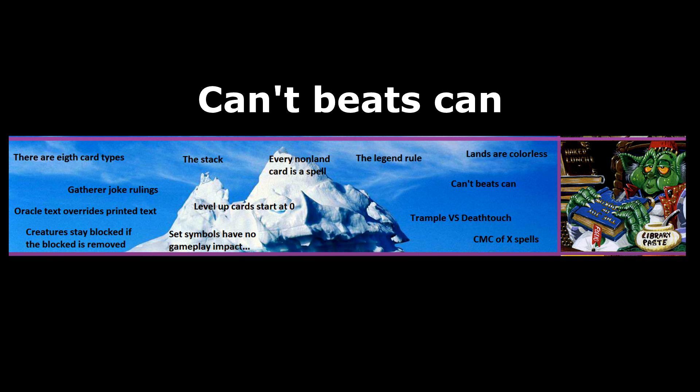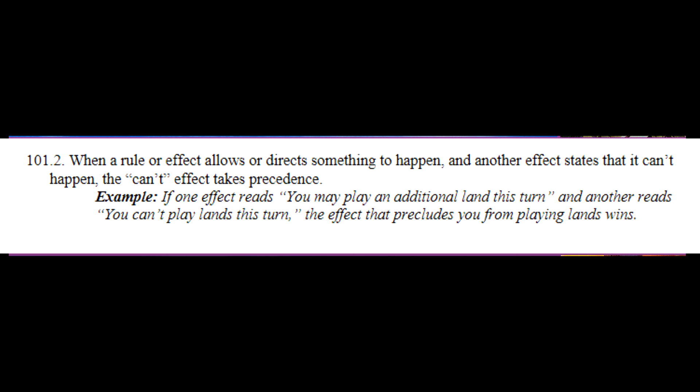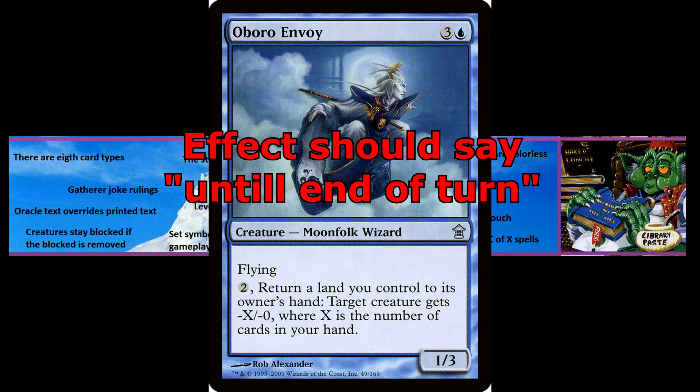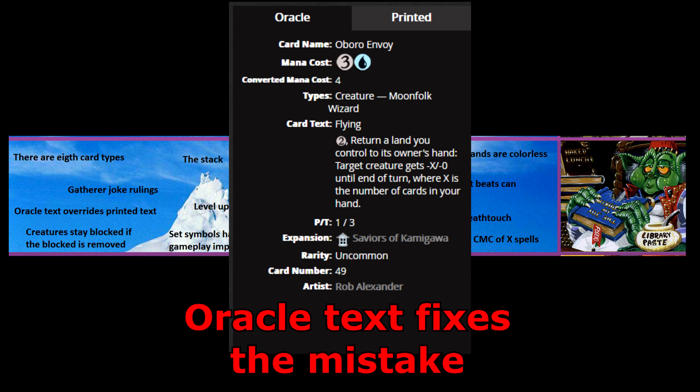Can't beats can. An ability that prevents an action will always take precedence over an ability that allows an action. Oracle text overrides printed card text. From time to time, various cards' wordings need to be updated — occasionally because there is a mistake on the printed card, but more often to ensure consistent wording so that consistent rulings can be made about interactions. All cards are played according to their oracle text, not according to the text written on the actual card.